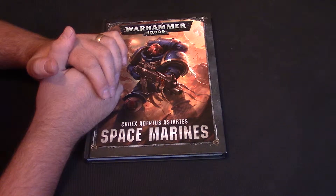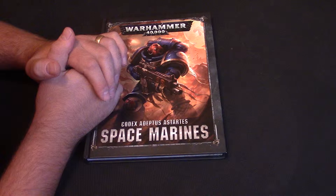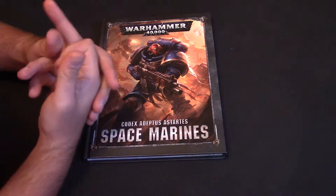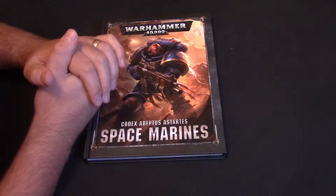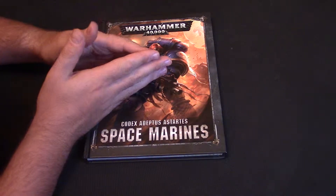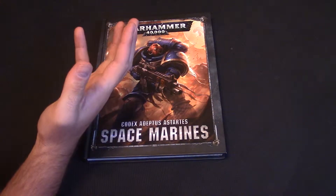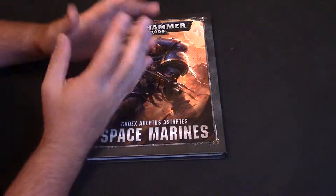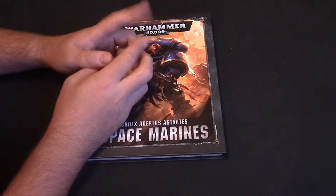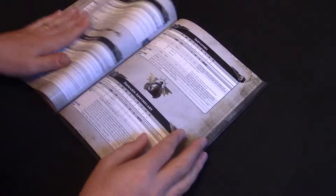There may be some stratagems or chapter tactics or characters in the future that allow you to take things as troops, but it seems pretty unlikely. If they're not in this codex, the chances are they're not going to do them any time soon. The only real way around it is when you're getting your detachments together - take one of the three elite ones rather than a troop one, though those generally give out fewer command points. So troops are, as they always have been, pretty vital in Warhammer 40,000.